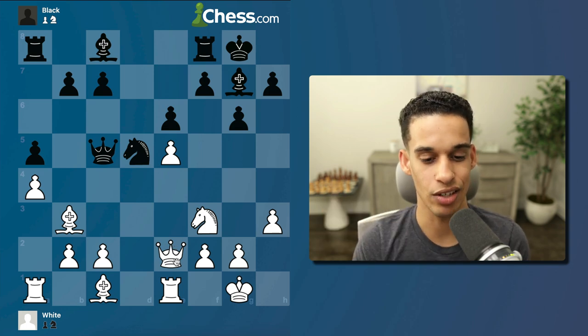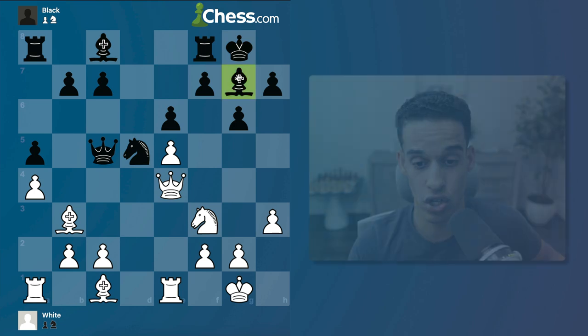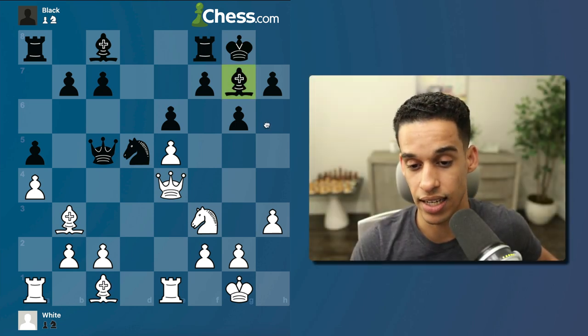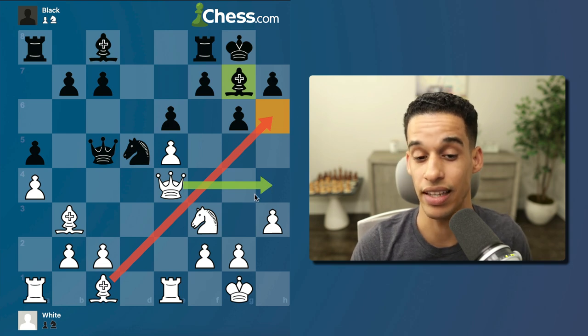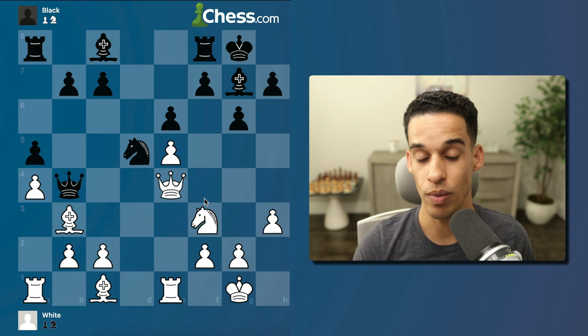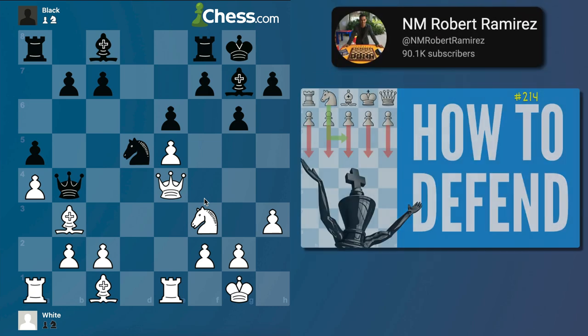Knight d2, then knight d5, knight f3, queen goes to c5. Now a pretty powerful move — remembering our lesson on how to use files and ranks to penetrate. I need to get rid of the fianchetto bishop. For that I need bishop h6, and queen h4 is really necessary. So queen e4 getting ready for that attack.